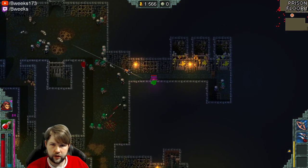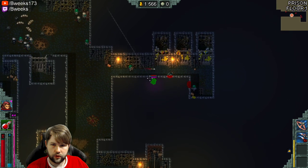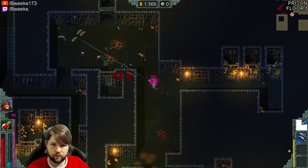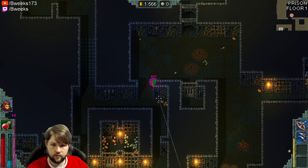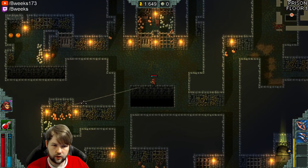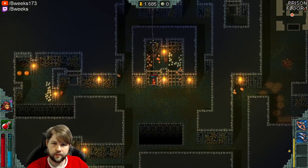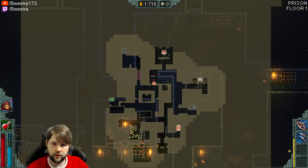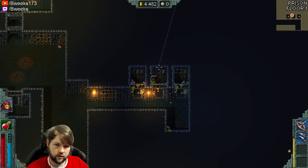Yeah, my health is almost back up. I don't even think I've seen any food or anything — just some natural regen and avoiding attacks. Our XP is starting to go up. We're at 60%, so we gained a lot more from this level than the last level. Last level was like 7%, brought us up to like 23%. This gave us 30-something percent. So we should be able to get a level in Act 2.